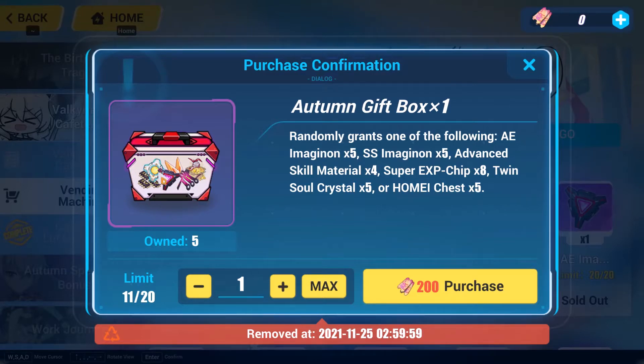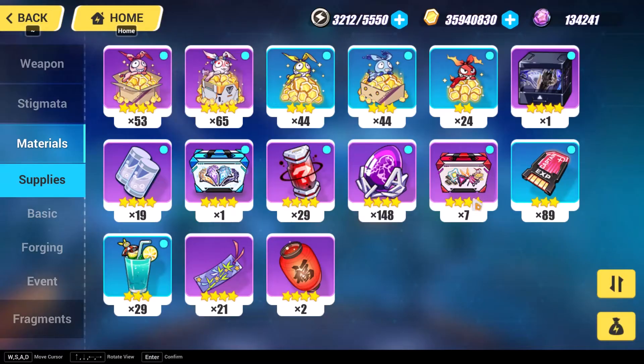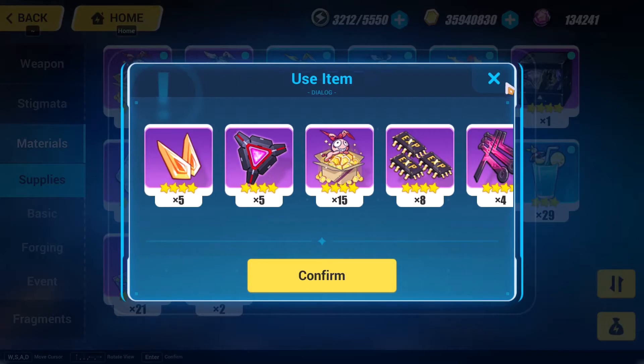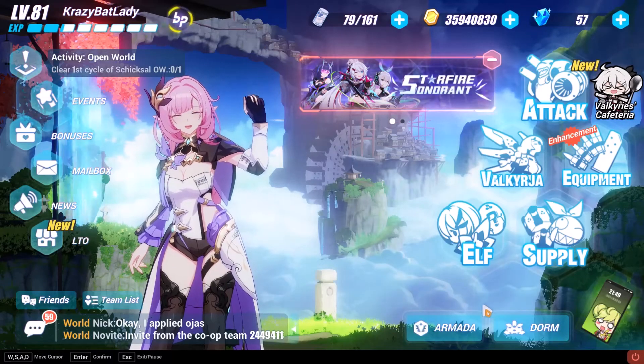I'm going to open these right now — the ones that I have. I already got seven of them. It looks like I got five AE Imaginons and some other stuff, which is still fine.